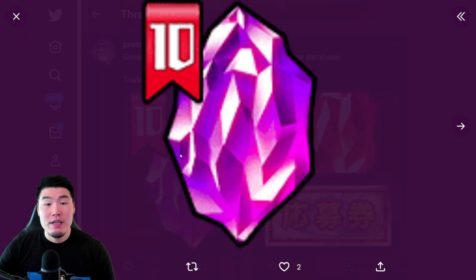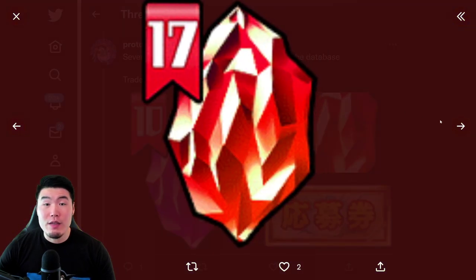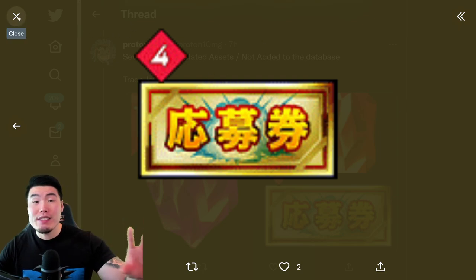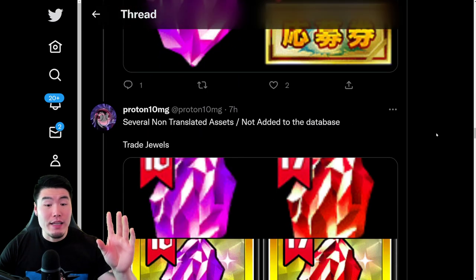We have the Premium Dragonstone or Purple Dragonstone 10, and the 17th Red Dragonstone. I'm not sure exactly what that one is for — it looks familiar but I don't remember. Anyways, these will be released in the future and are currently not available in the game yet.